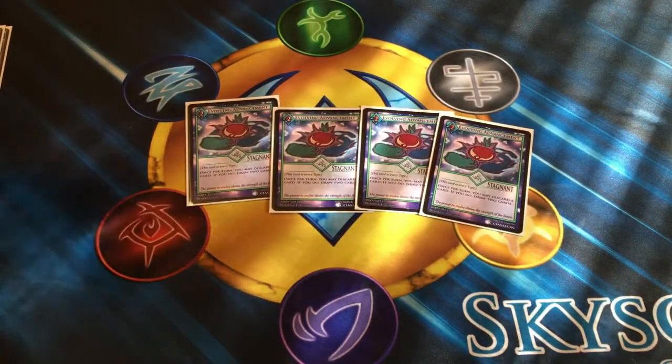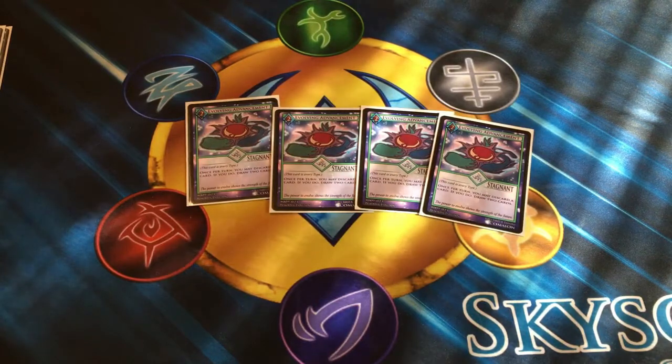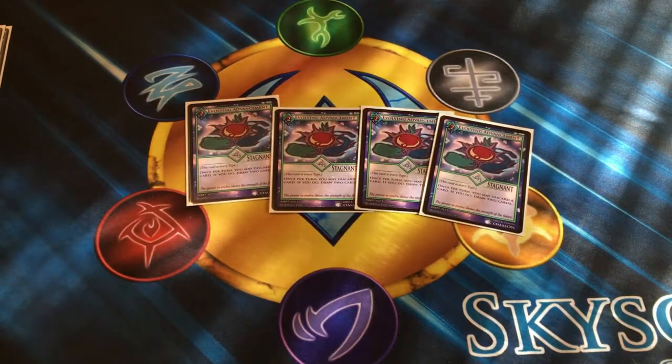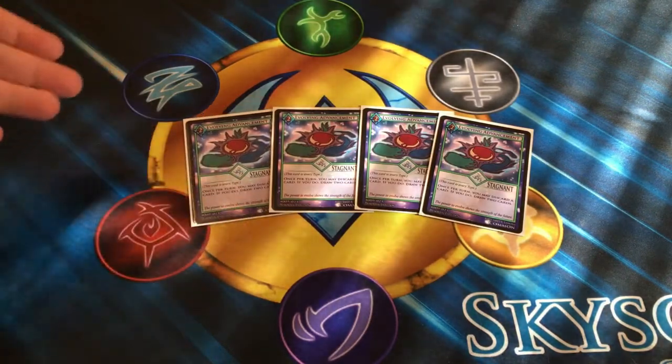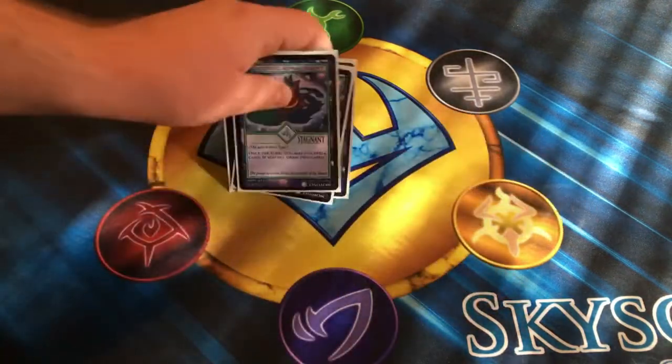A card that is great for the Evolution strategy, but honestly for any deck, is the Evolving Advancement card. It costs two life and its effect reads that once per turn, you may discard a card, and if you do, draw two cards. This card is incredibly amazing — just being able to draw an additional two cards from your deck for the very low price of two life and one discard. This card can go in any deck, not just the Evolution deck.